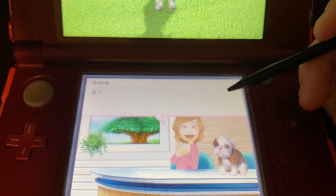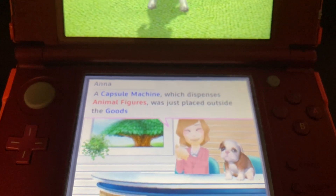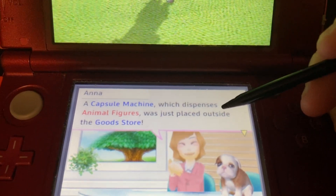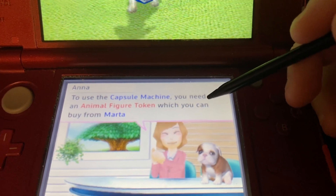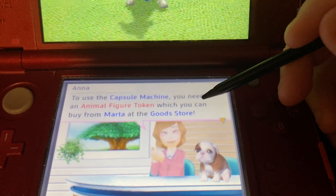Now on to our next news story. A capsule machine, which is just an animal figure machine, sits outside the goods store. To use the capsule machine, you need an animal figure token, which you can buy from Marta at the goods store.